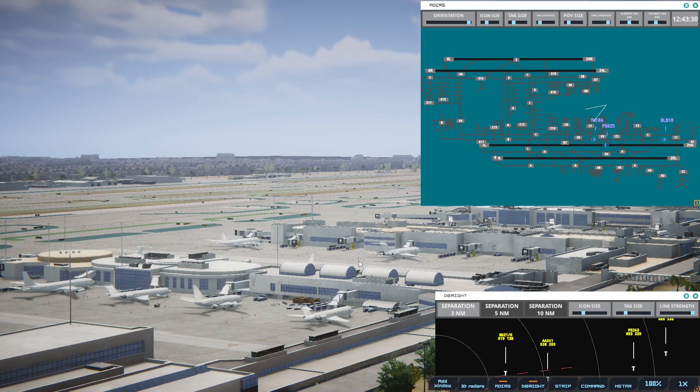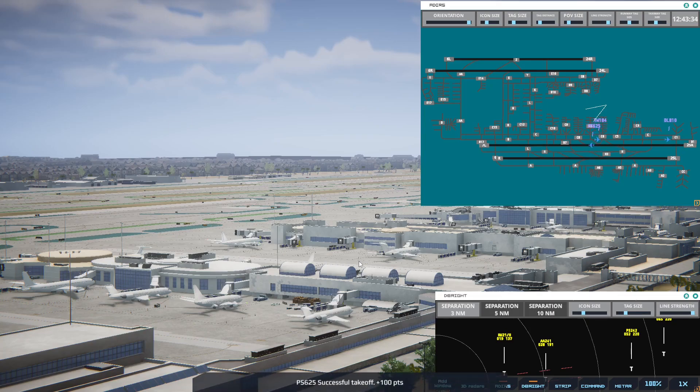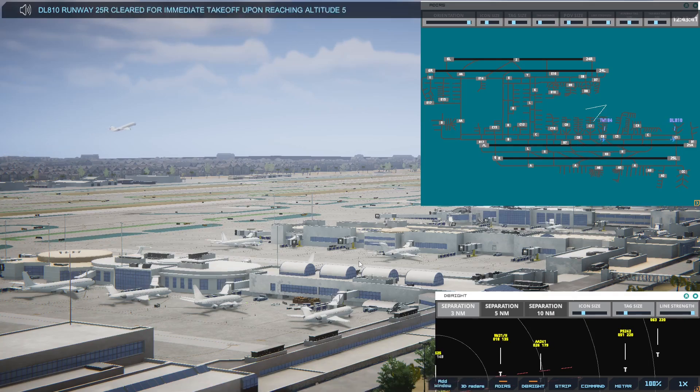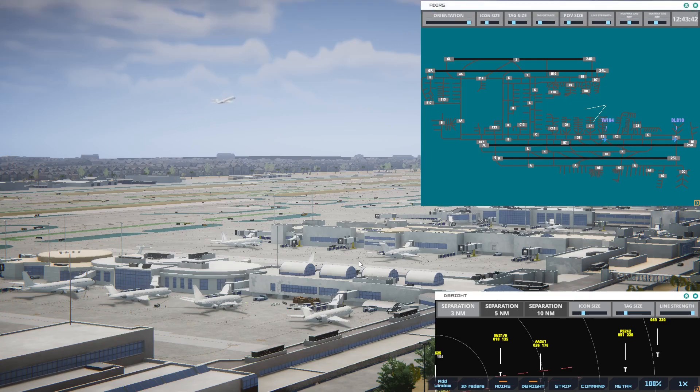Alright, let me clear this Delta. Delta 810, runway 25R, cleared for immediate takeoff upon reaching altitude 500, contact departure. And I think maybe because this is a smaller plane it took off earlier.